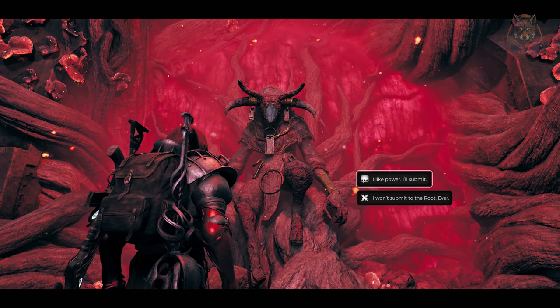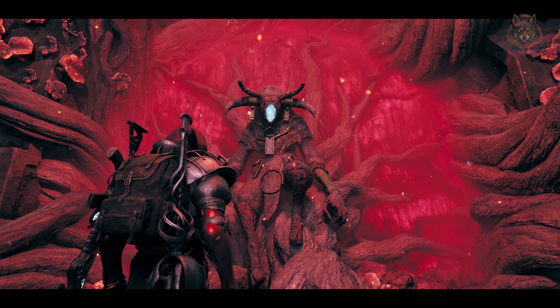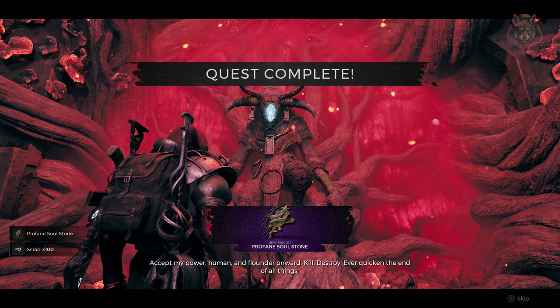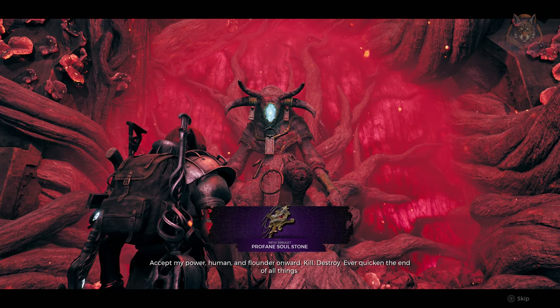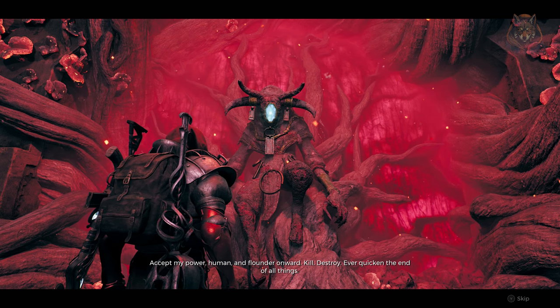Either you can help him and submit, in which case he will give you a very cool item called the Profane Soulstone Amulet. This will increase your summon damage by 30% and summon movement speed by 15%. It also reduces total damage reduction by 10% per active summon though.